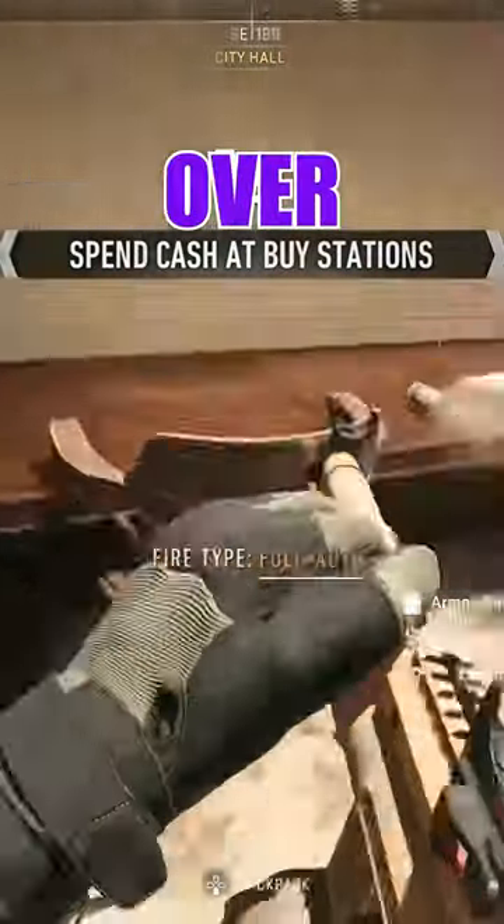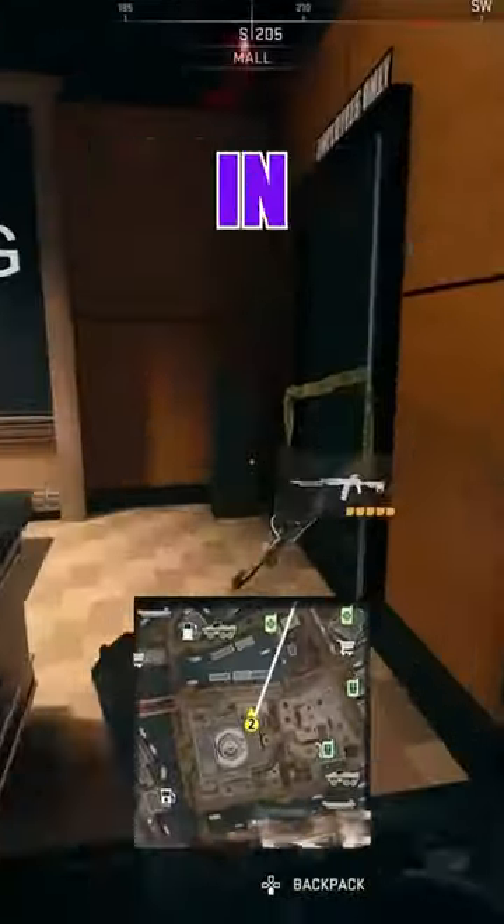There are a ton of hidden blueprint weapons all over Vondel, so here's your guide to find them all. The Caution Tape RPK is located in a bookstore in the mall.